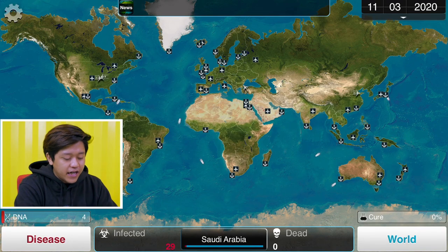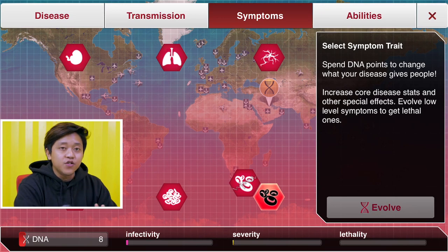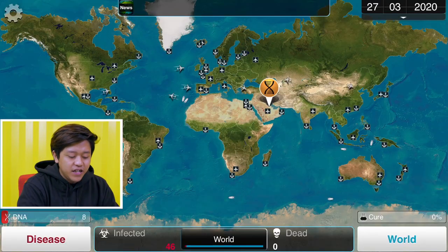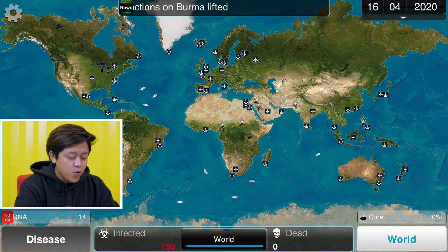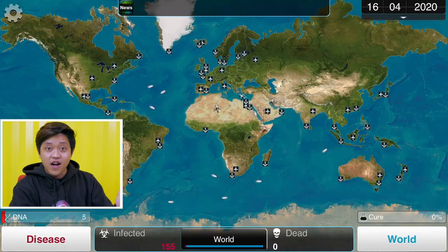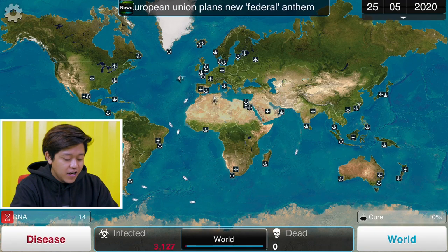Early game you can let things build up — it'll take some time before you hit your first hundred. Woohoo has mutated to the first symptom: anemia. If it mutates to first-level symptoms like nausea, coughing, rash, insomnia, cysts, or anemia, it's not lethal but it will help with spreading — that's what we need. Worldwide we've hit 100 infected. Now we work on the 'A' in HELL: Air transmission level 1, meaning it travels through the air. We've got a few hundred in our starting country, spreading to around 300 people.